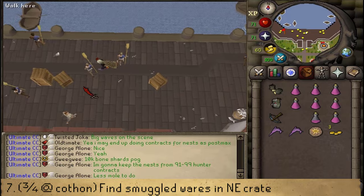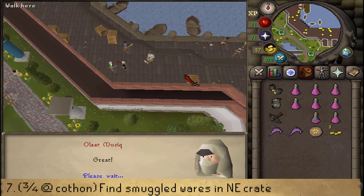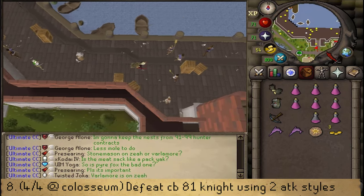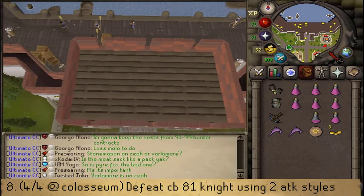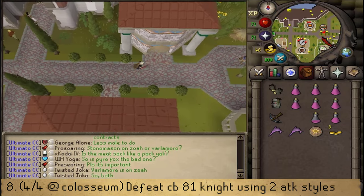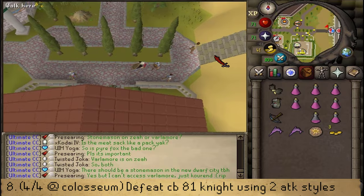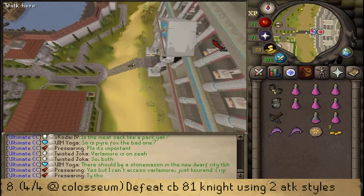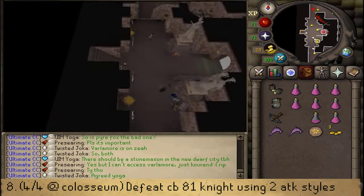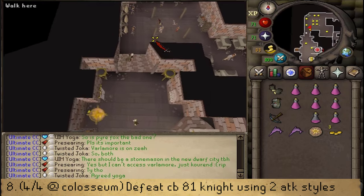After we've returned to this knight, we will need to head east to the coliseum, which is the final location of the final knight. That knight we will need to defeat — it has 100 hit points and every 4 hits you deal, it will change protection prayers. Be sure that you have two combat styles, then talk to the guard and select option 1.